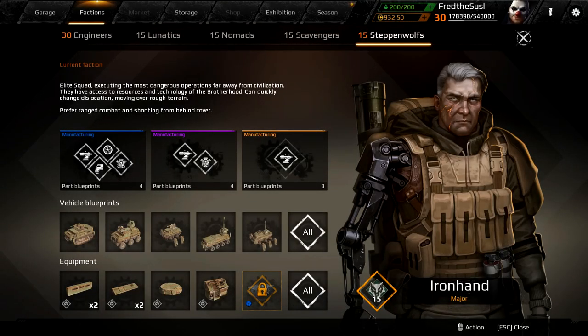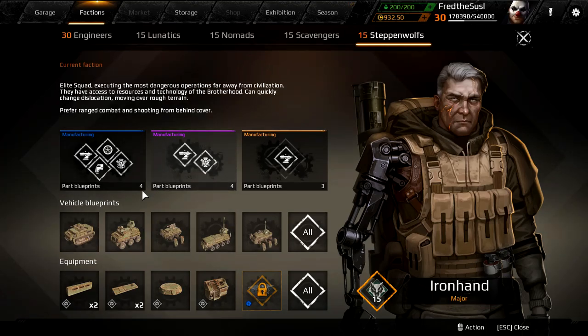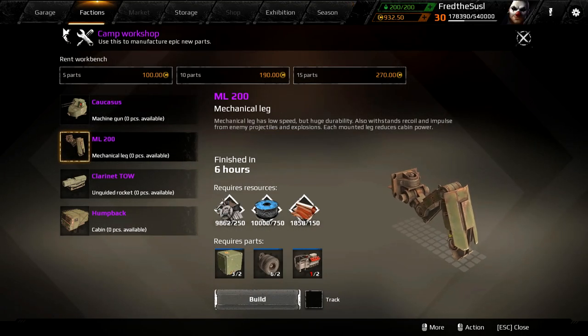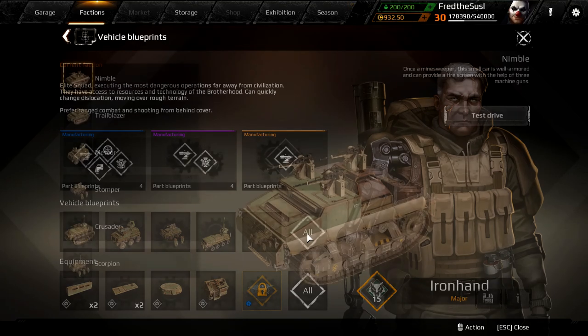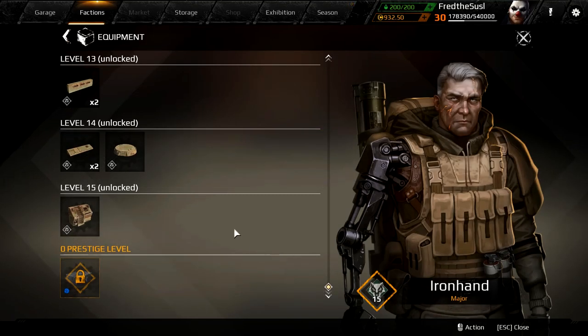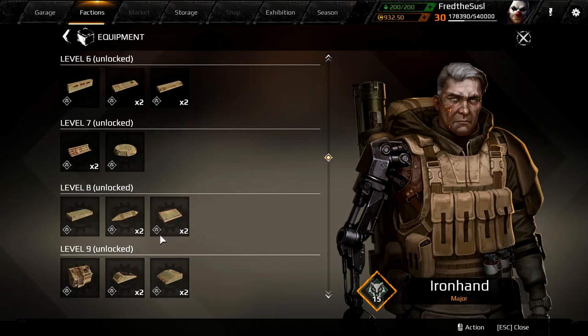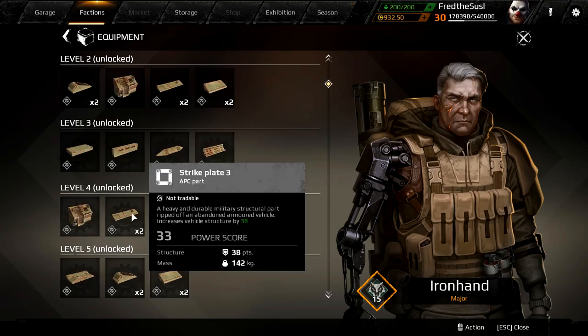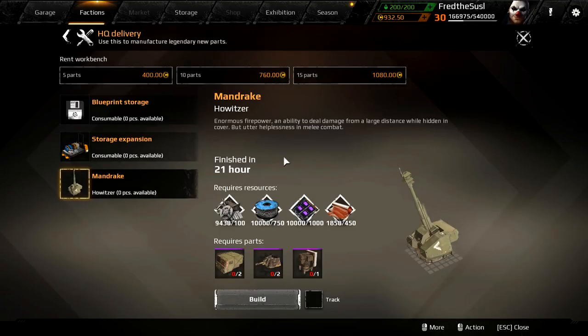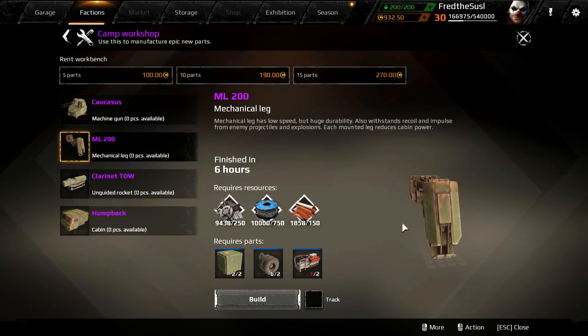We have a new faction called Steppenwolves. The leader is Ironhand, he's a very cool looking guy. And the design of this faction is actually pretty satisfying. If you look at the parts, they're kinda looking cool. And it has very interesting weapons and legs also.